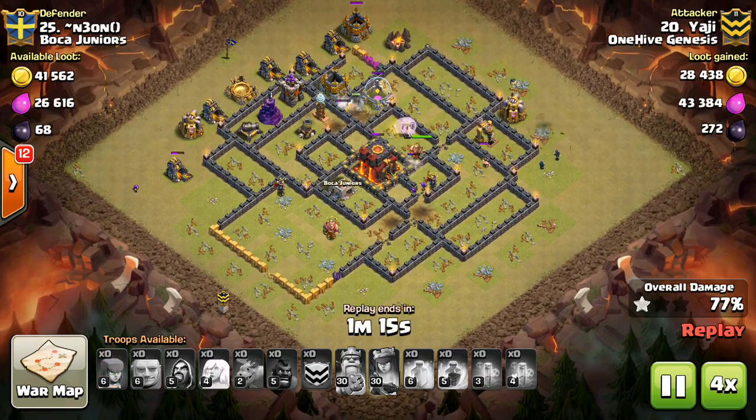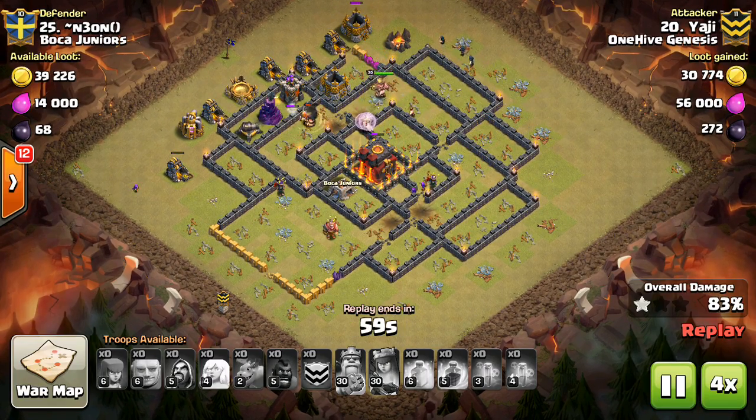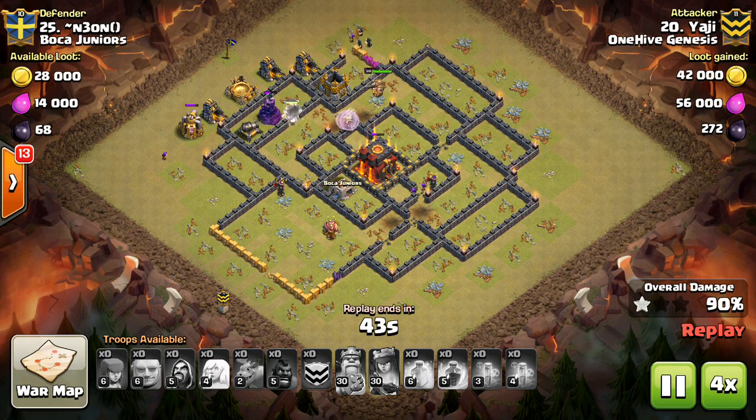It's also a good idea to bring a few wizards to back up your kill squad, because if the queen walks around the base, you need something in there that can target air troops and take out a baby dragon or a regular dragon that might be in the Clan Castle.